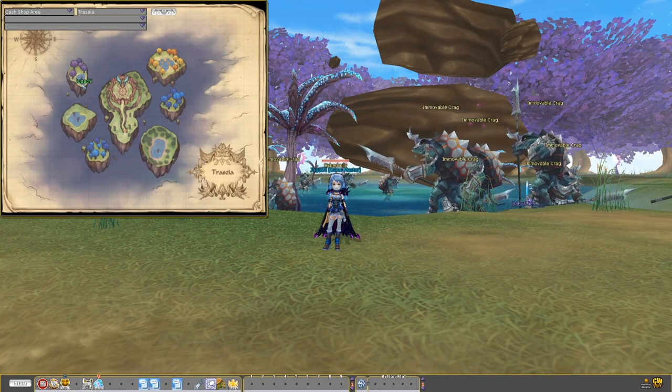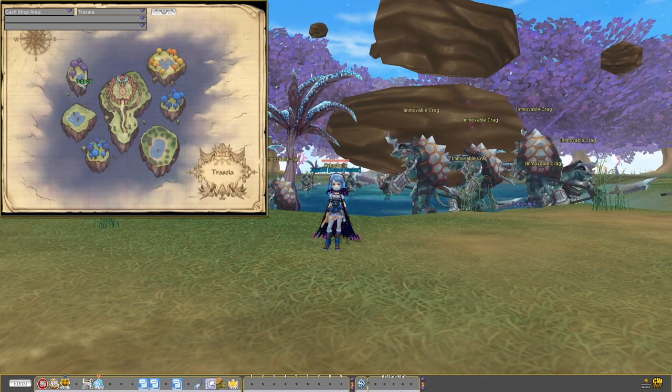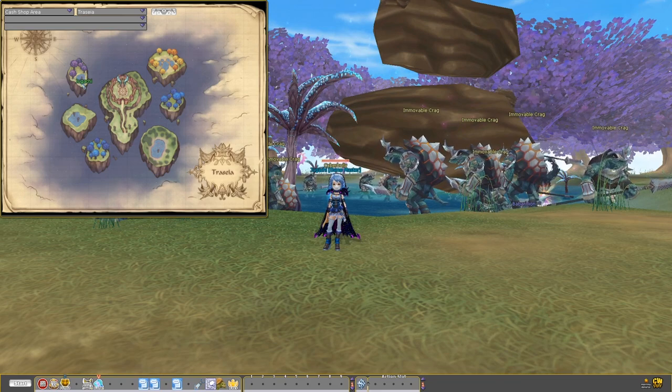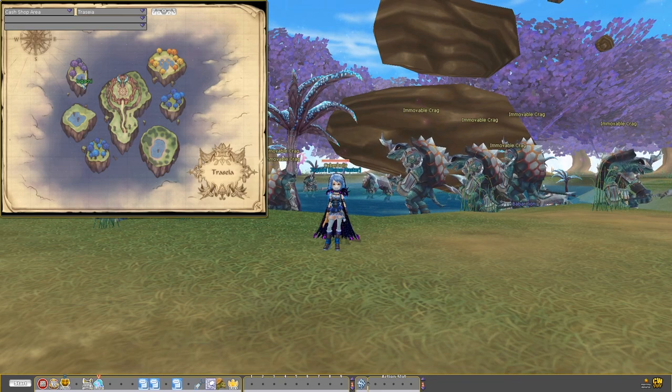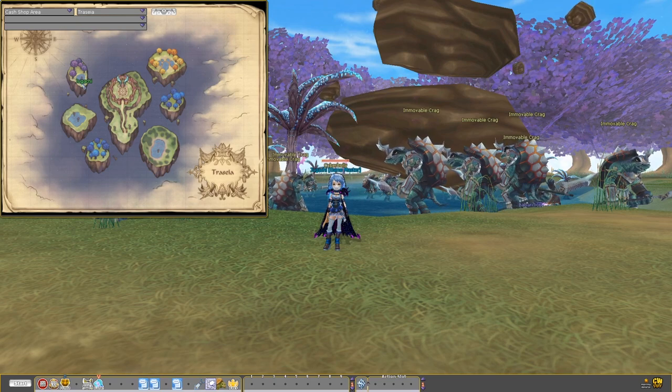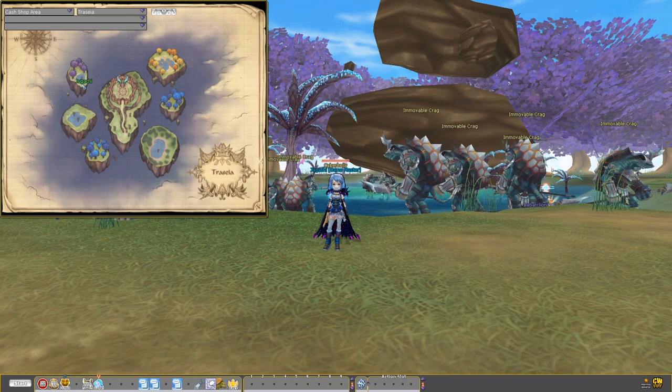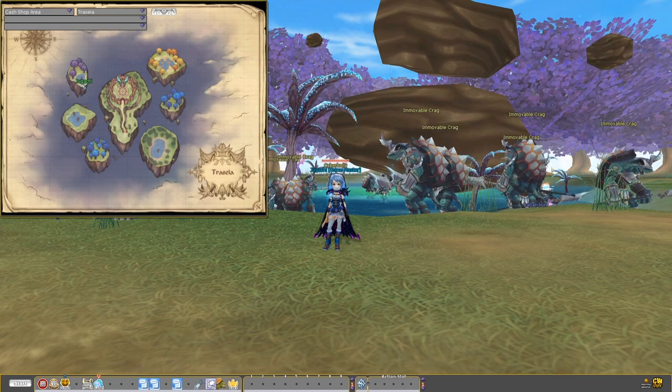Now you should be level 60 Master. From here you basically follow the same route from Asria onward. If you used option 1 at the end, now you want to take option 2 if you are level 117 Master. You simply level at Immovable Kreg until you reach Hero, or level 123 Hero.